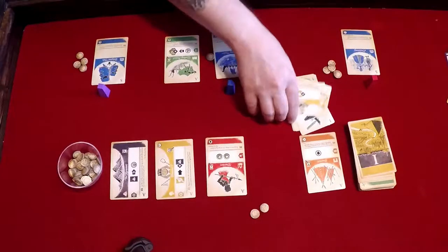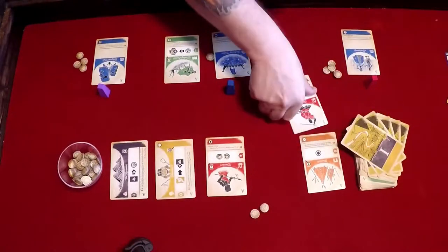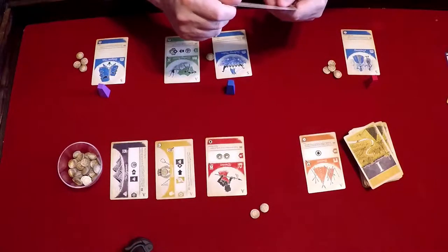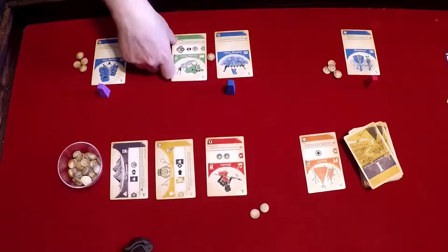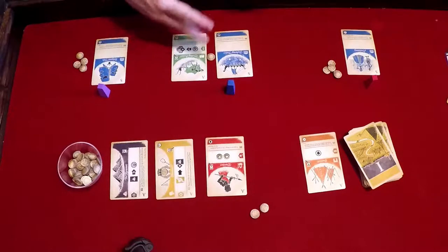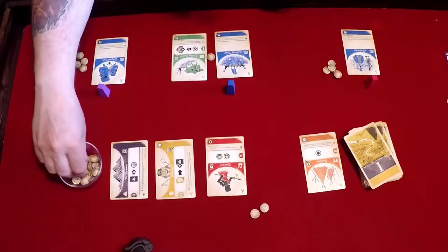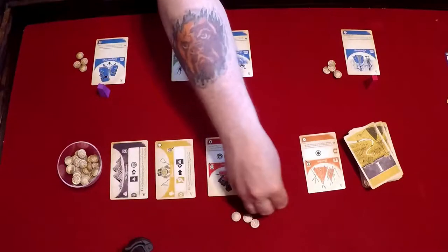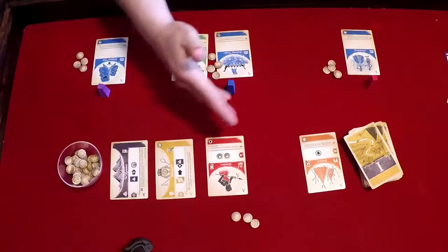The last action you can take is to harvest. What you do is count how many harvest icons you have in your civilization. Let's say at this point it's four harvest tokens and you chose the harvest action — you would take four out of the reserve, add them to the supply, and then take half of those into your money. That's how you gain money and get tokens out of the reserve into the supply.